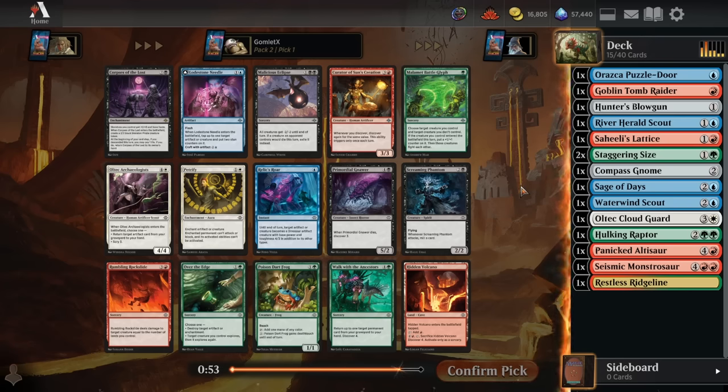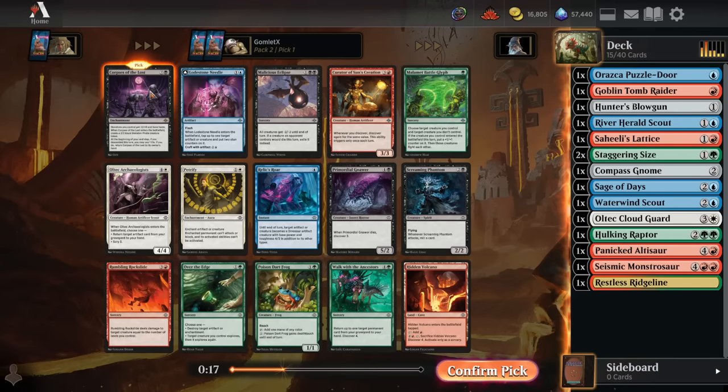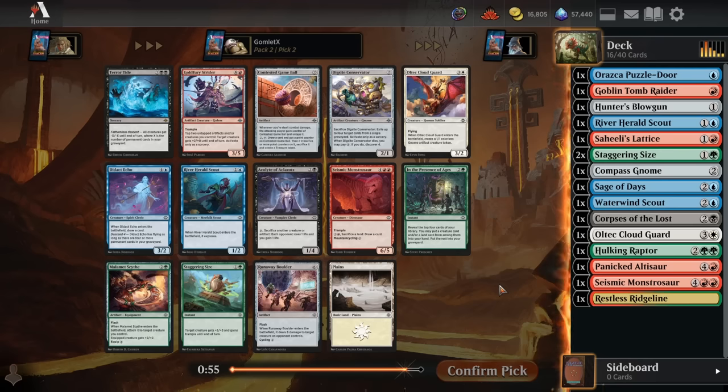I did just say I'm probably playing anything but black, but the best card in this pack by a lot is Corpses of the Lost. Skeletons you control get +1/+0 and have haste, and it does buff your own Skeleton Pirate that it makes. So it's 3 mana for a 3/2 haste, and at the beginning of your end step, if you descended, you can pay a life to put this back in your hand — meaning you can keep playing 3-mana 3/2s with haste repeatedly. This card is pretty nasty, and I think it's worth taking over the second best card, the Poison Dart Frog. I think Corpses of the Lost is good enough to speculate towards black.